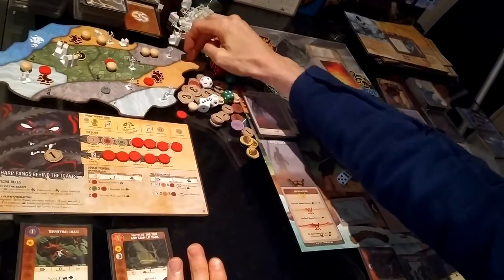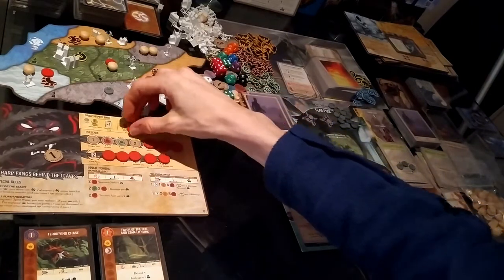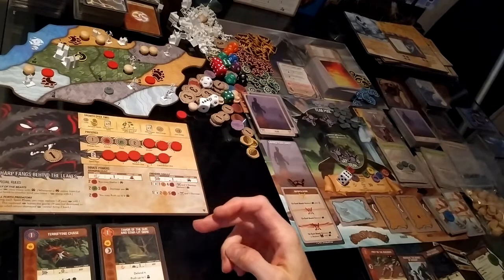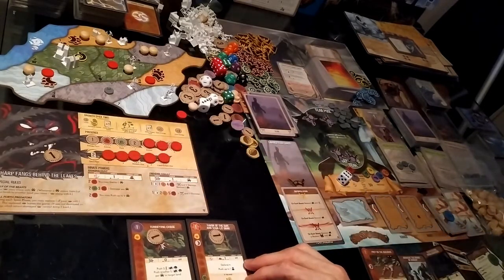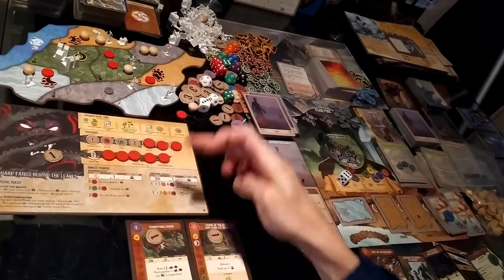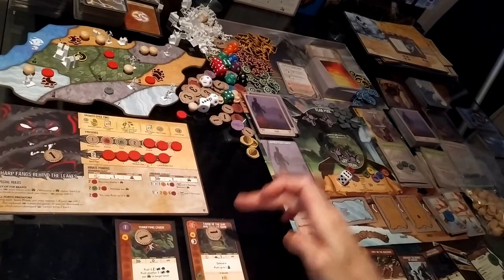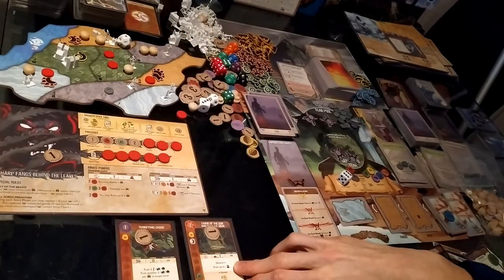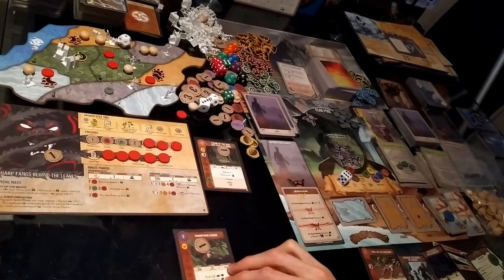Growth option done — placing presence into land number five, which gives me a sacred site within one to defend land number one. I get two energy from the presence track. I hit the first and third tier of Ranging Hunt but not the middle tier because I only have two animal tags. I use Favor of the Sun and Starlit Dark to defend four in land number one — it's attacking for five. No blight to push, and having two suns I generate another fear.